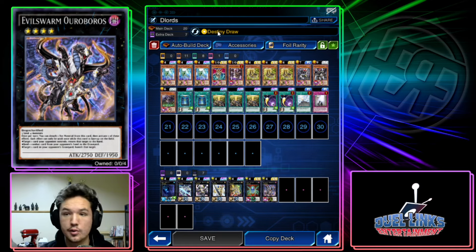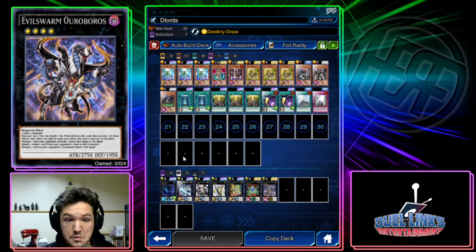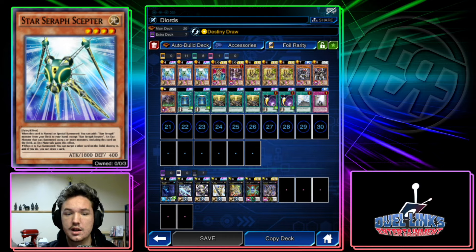You can skill farm for Destiny Draw either by going into casual duels or just playing the game. The other day I got a double skill drop off of just auto-dueling, which is pretty cool. Anyway, the Star Scepter and the Star Seraph Scepter and the Star Seraph Chair are both in Infinite Ray.